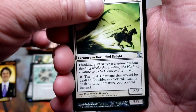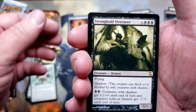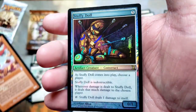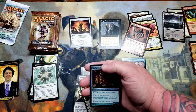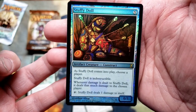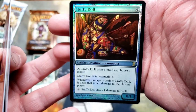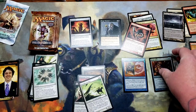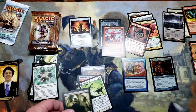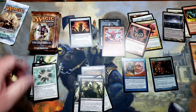Outrider — okay, what's our rare? Stronghold Overseer! That is cool. What's our time-shifted card gonna be? Desolation Giant — and oh my goodness, we got a foil Stuffy Doll! Look at that — oh my goodness, two packs, two foils! You gotta be kidding me. A foil Stuffy Doll!